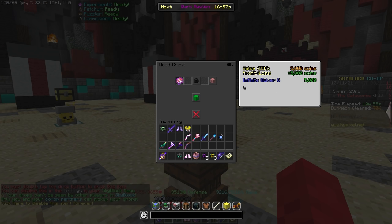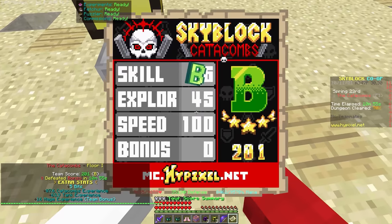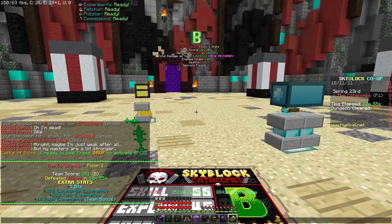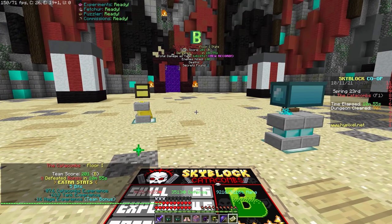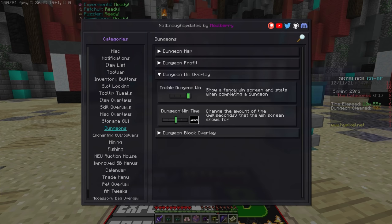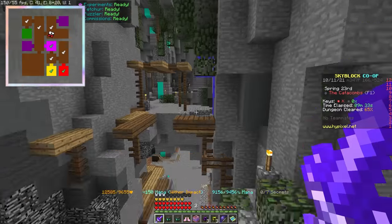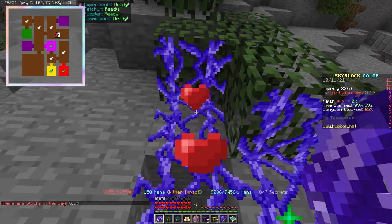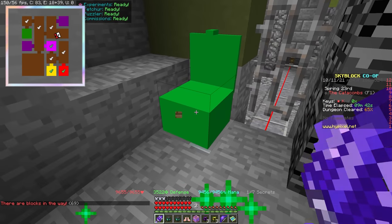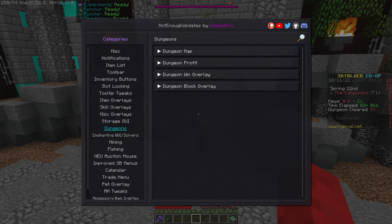The dungeon profit display shows how much raw profit or loss a dungeon chest will make you if you were to buy it — pretty self-explanatory. The dungeon win display does something similar, giving you a fancy on-screen congratulations when you finish a run that tells you your rank and all of your stats on-screen so you can quietly pretend you didn't get carried by your teammates. If you're not very observant, you can enable dungeon block overlays which change the colors of certain features in dungeons so you can see them better, like cracked bricks and chests. As with everything, you can customize colors, locations, and information displayed in the settings of the mod.